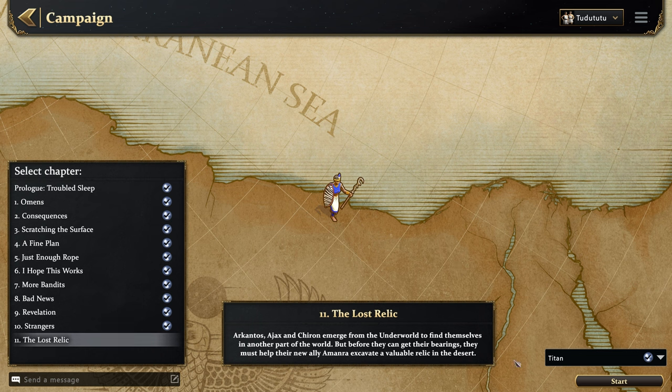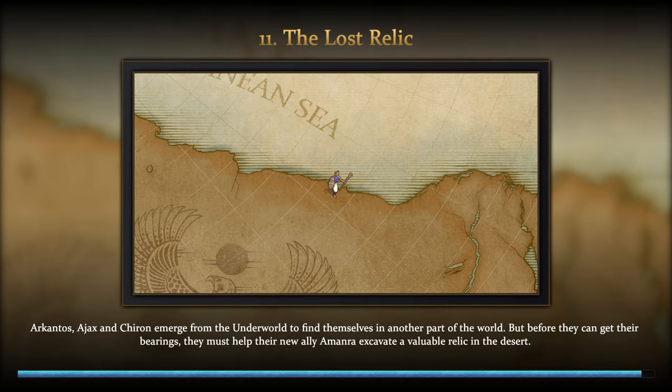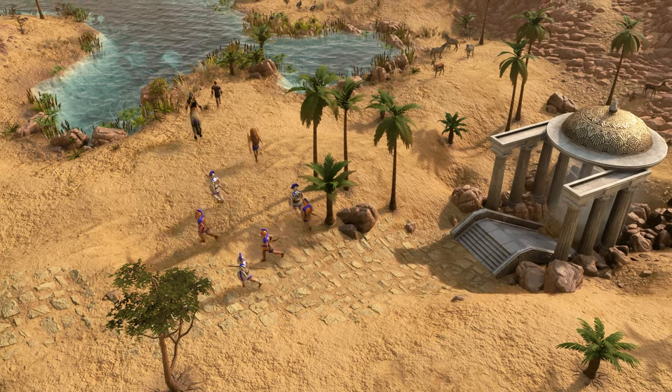Mission 11: Lost Relic. Arkantas, Ajax, and Kyron emerge from the underworld to find themselves in another part of the world. But before they can get their bearings, they must help their new ally Amandra excavate a valuable relic in the desert. I have not played Egypt for 22 years and I have not played the tutorial — they recommend it — so this will be interesting.